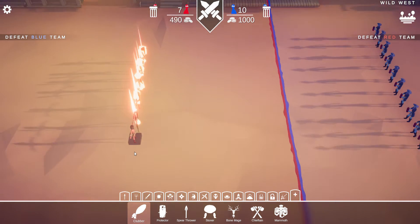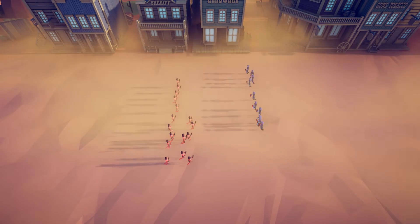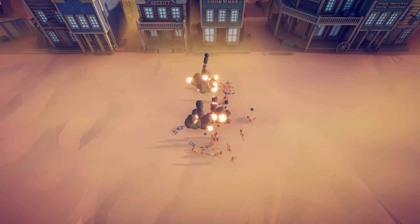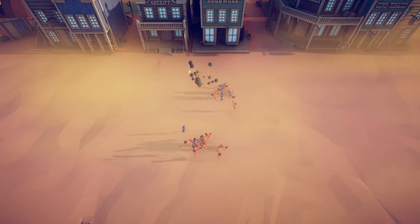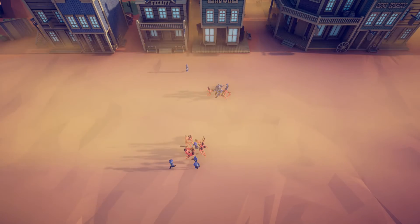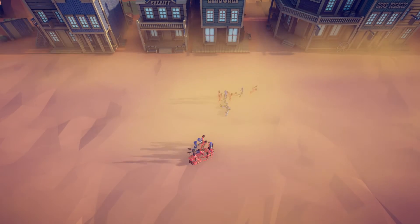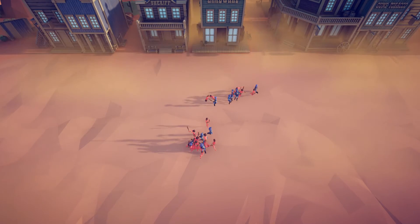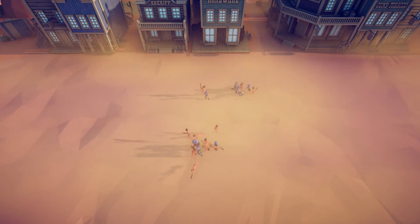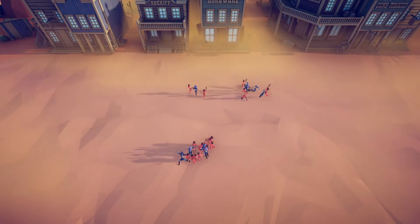We're going to see how they do against a few clubbers. As you can see, they kind of aren't that great — they look good but they're not that good, because they just walk into the dynamite. As soon as they throw the dynamite, they think they're a melee unit, so they walk into the dynamite to fight the closest unit.